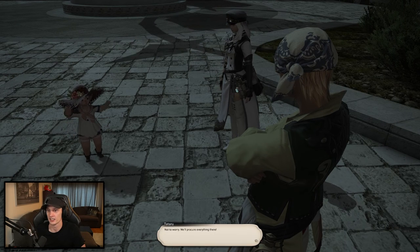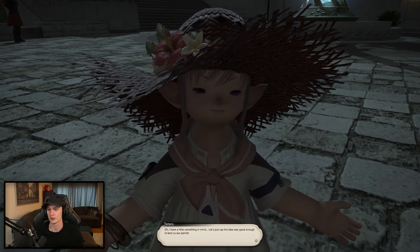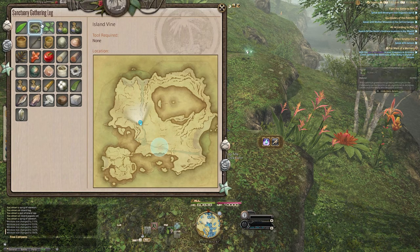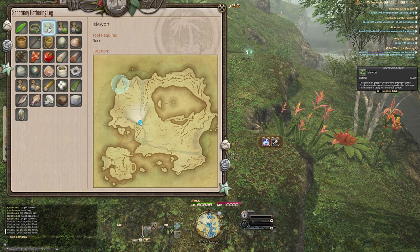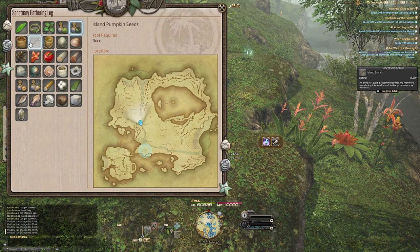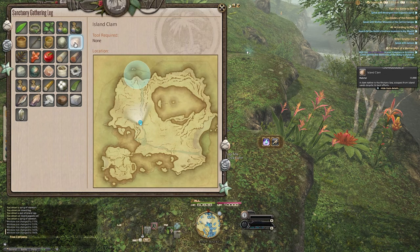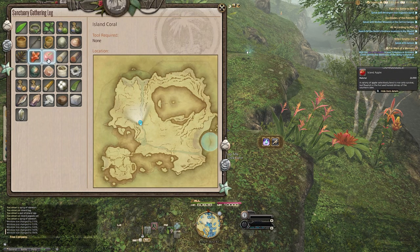As soon as you get a tool unlocked, build it, because it gives you the ability to gather everything needed for the next set of upgrades. Right off the bat you can gather pumpkin seeds, cabbage seeds, palm leaves, apples, branches, stones, clams, flower coral, water, sand, logs, vines, and sap. At level 3 after building the stone hammer, you can get copper, limestone, and rock salt. At level 5 after the shovel, you can gather clay, tin, sand, apple seeds, parsnip seeds, raw island garnet, and spruce logs. Hammerhead sharks and silver ores come from the workshops.